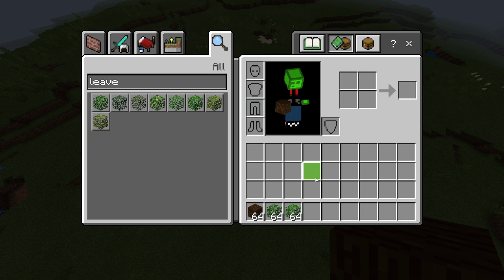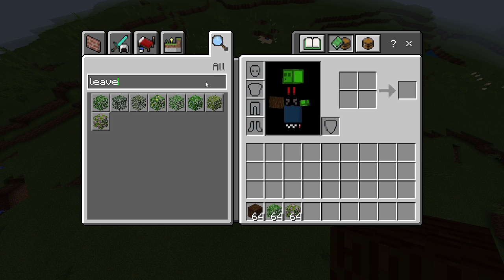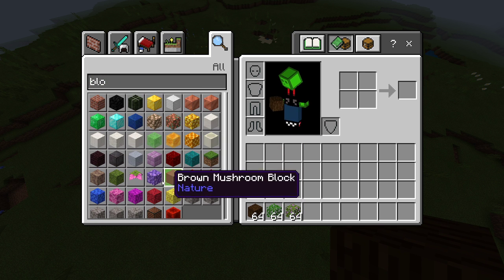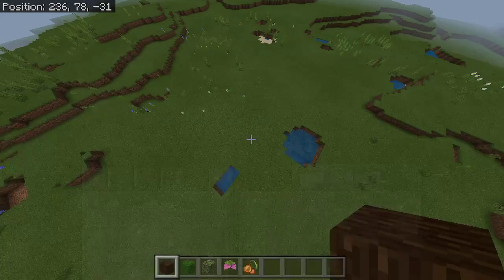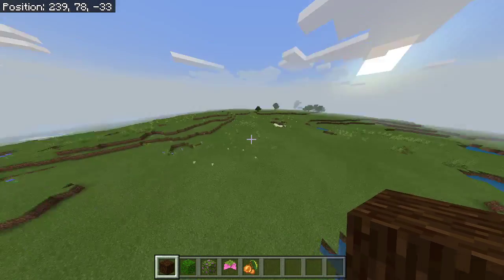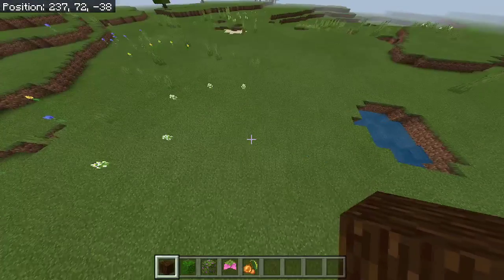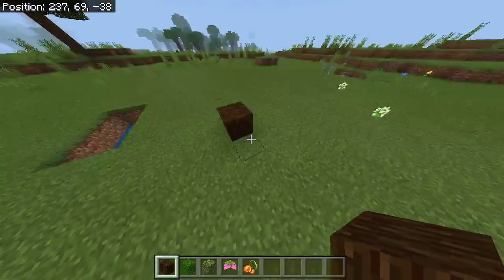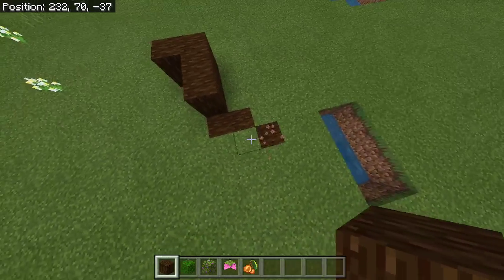I think I should use dark oak leaves because they're a little bit brighter and more leaf-like. Perhaps some flowering azalea throughout. I'll grab some spore blossoms and some glow berries so that I can make some vines. So I'm going to make one random thing per video in this series, and if you'd like, put in the comments what I should build. Let's start building a tree — a nice-looking tree. I'll start with the roots and make it look nice and natural.